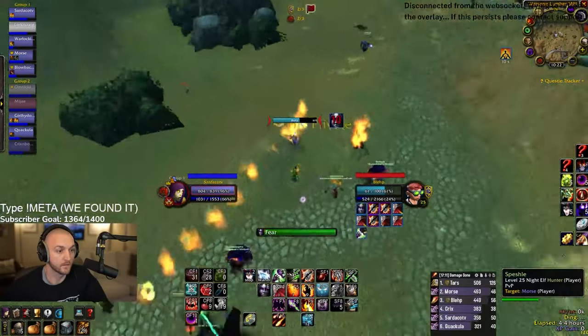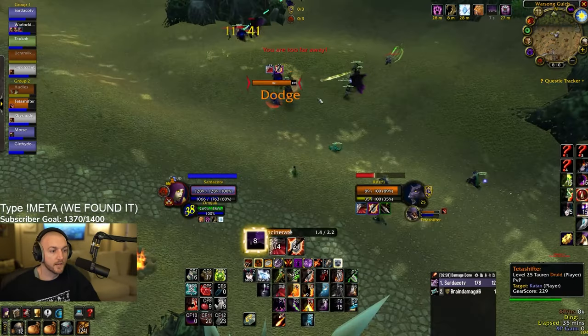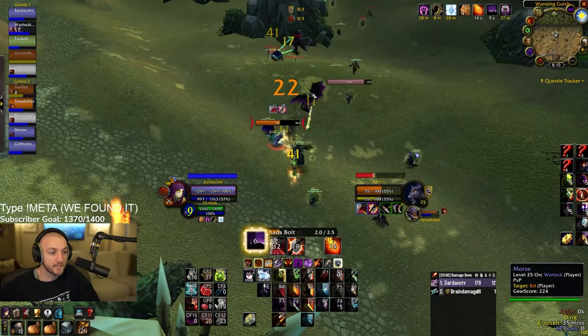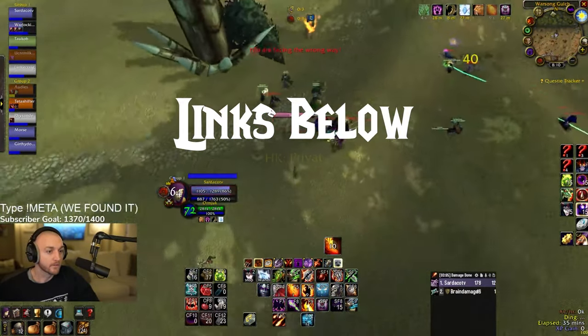PvP. I don't actually recommend the meta build for PvP as it currently has no way to gap close in combat. You can get infinitely kited by ranged DPS, especially hunters. So instead, I would recommend you go with the Haunt or Chaos Bolt build. I'll put a link to this guide in the description below as well.